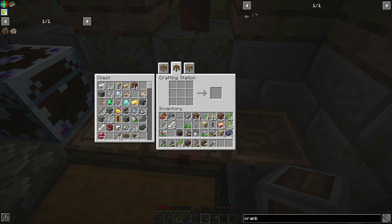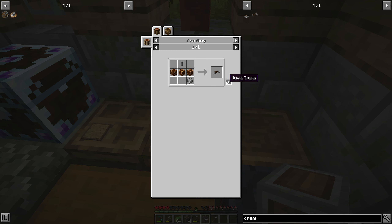We're just missing some wood — it figures. Let's go like this and grab some more wood, put it in this chest, and there's our crankshaft.